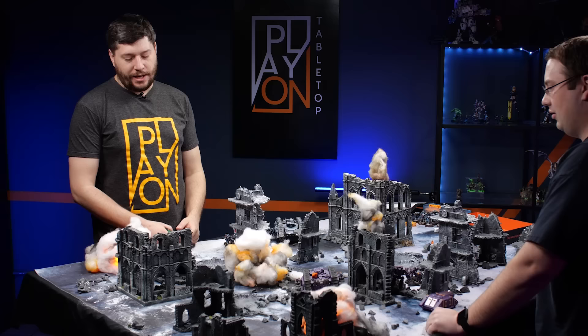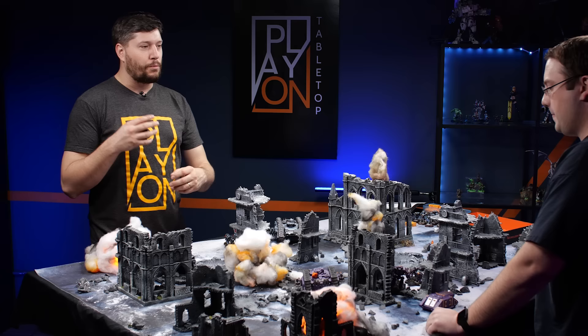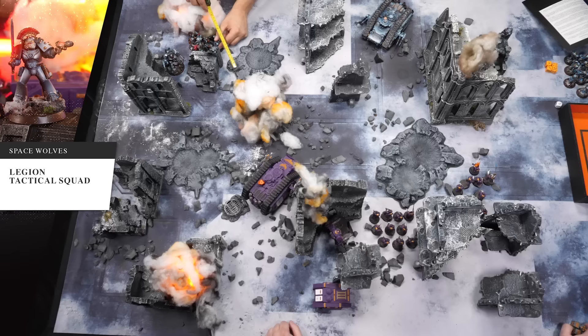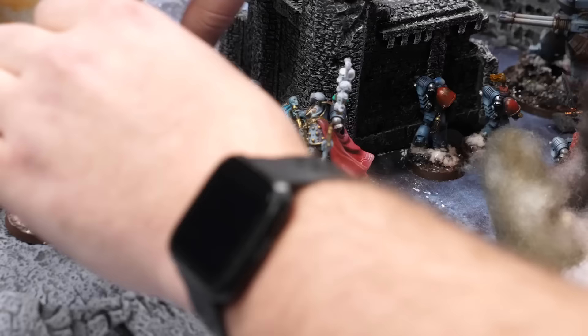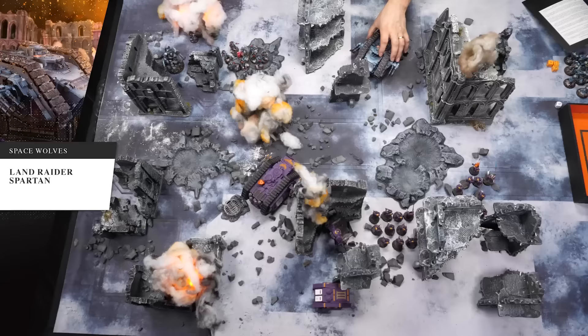The dreadnought can shoot at that Spartan — he only has an autocannon, not a great chance of killing it, but with enough dice you never know. This infantry squad is going to move up through this crater, knocking two inches off their movement — only moving five inches instead of seven. Faster marines!